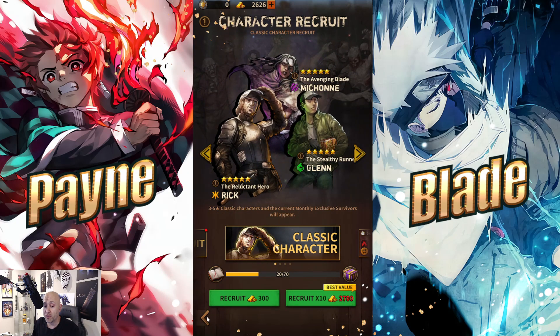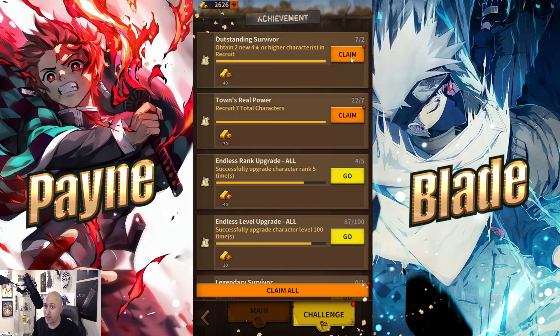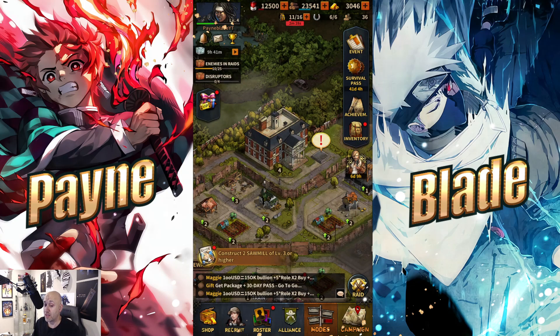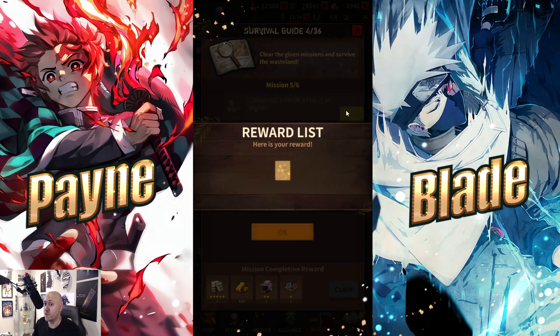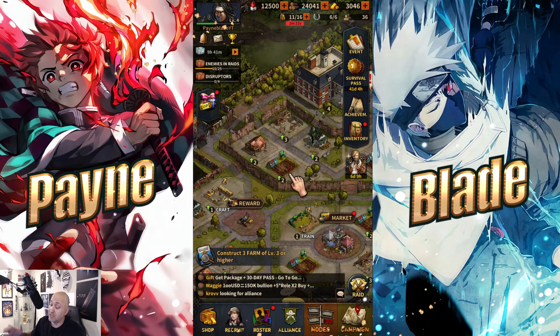Let's look at some of these characters now. When you're building a team you're going to want a variety of characters — either a rainbow team with multiple units from multiple factions, or a mono team depending on the fight. Sometimes you're fighting mobs where there are all greens, so you want to bring an all-red team. If you have a multi-color team, bring multi-colored units that can help you out.